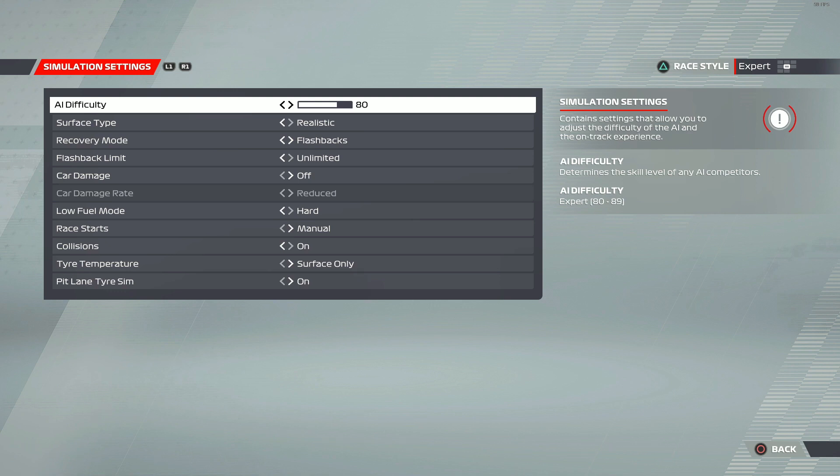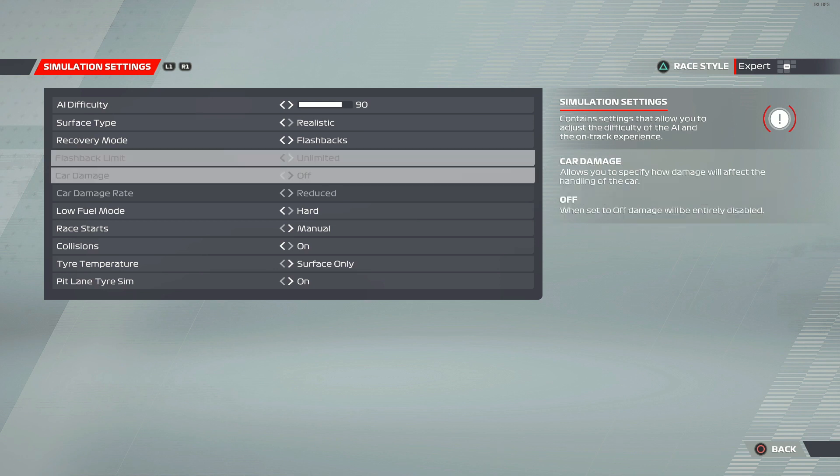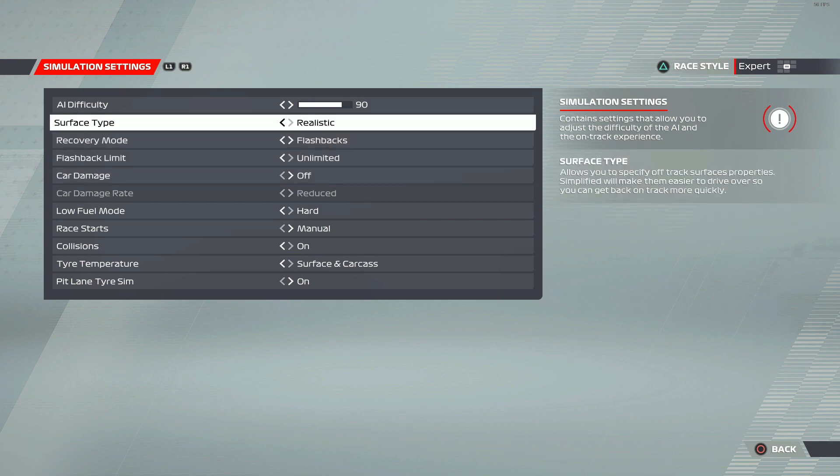From the previous game my AI level was around 102-103 at the start, however setups aren't developed yet so you want to lower it by about 10 to 15. I'm going to go to 90 — that should be just about right for me. We'll see how much of an impact good setups have or how good the default setups are.